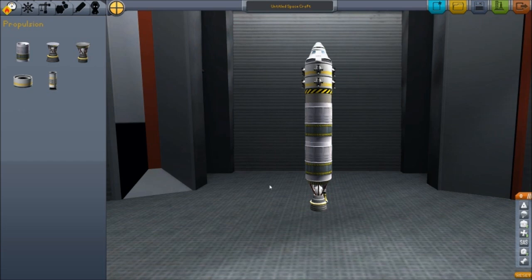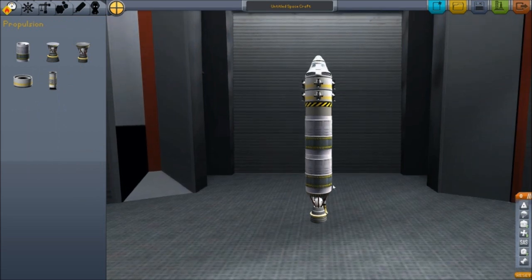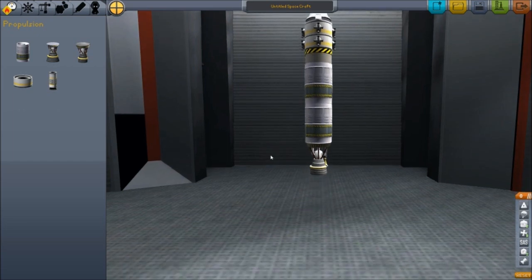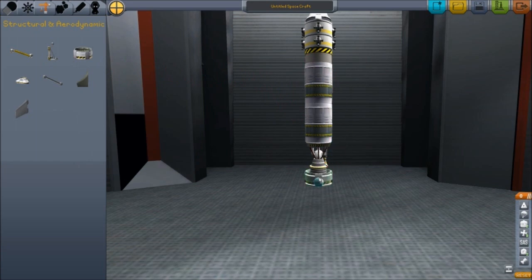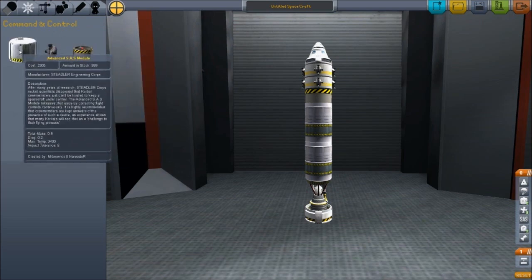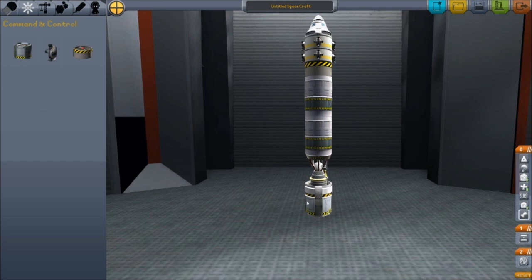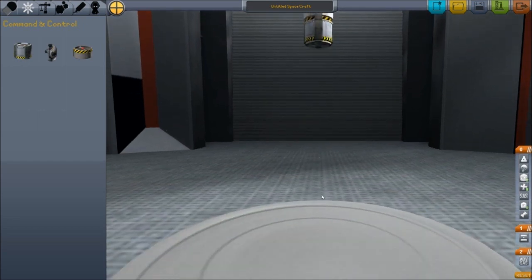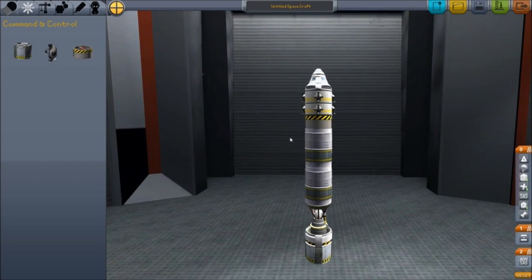We've got our thruster here. This whole piece right here — from the parachute on top down to the thruster motor — is what's actually going to go into orbit. We're going to need to add a decoupler right there, because this is stage one, or stage three I guess you'd say. Then stage two and stage three, and so forth, if all goes well.